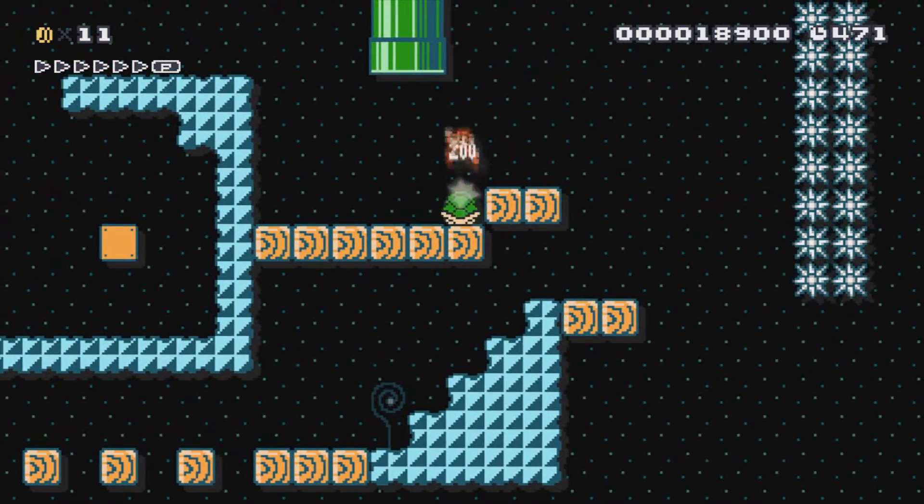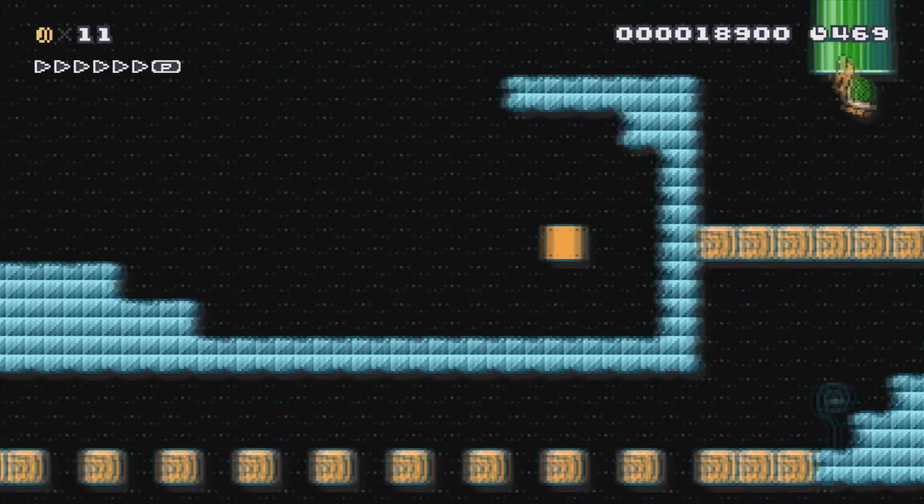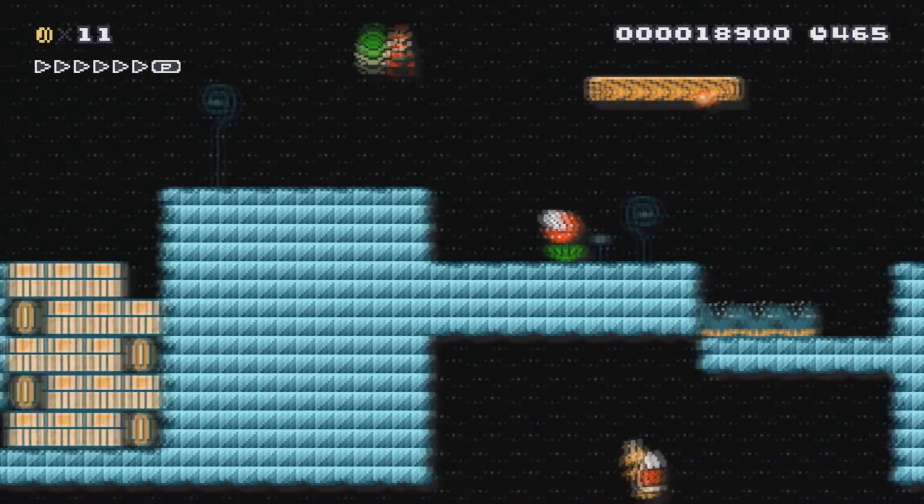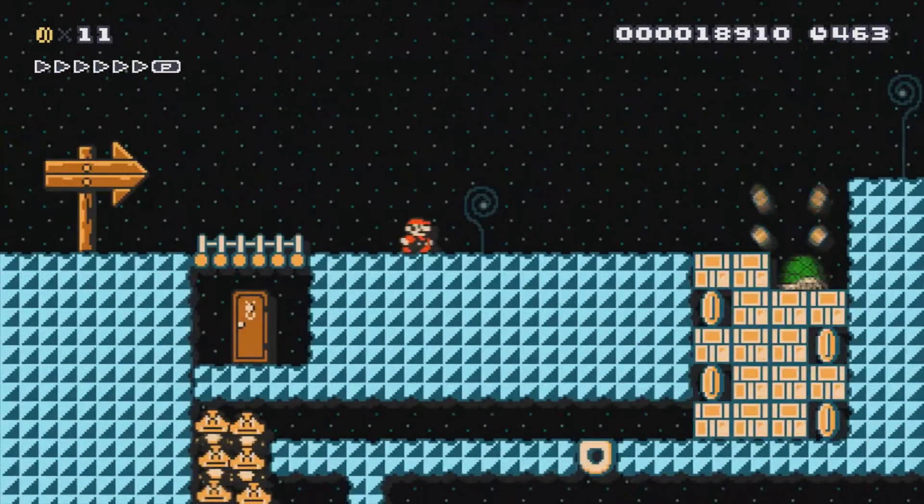Watch out for this pipe — a Koopa comes down. Then you'll head back to the left. Let's throw that shell in there.